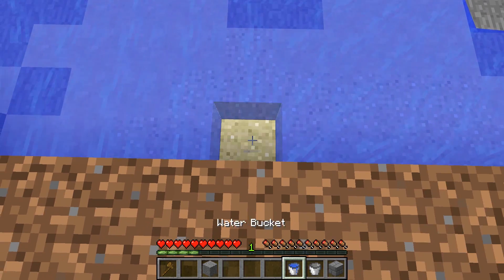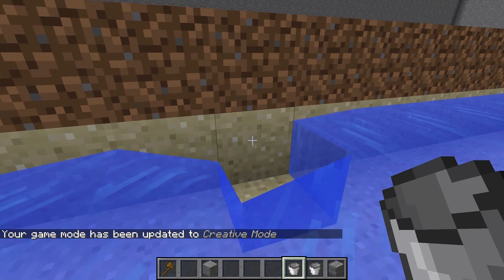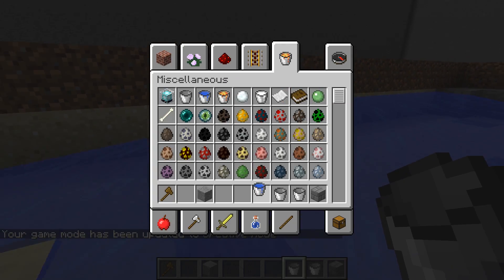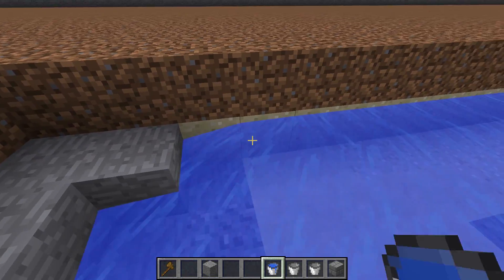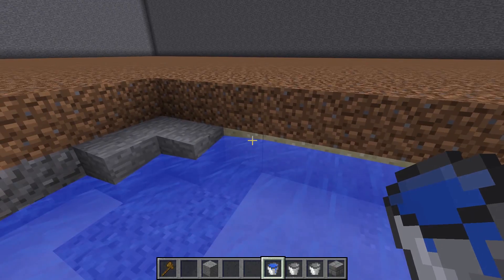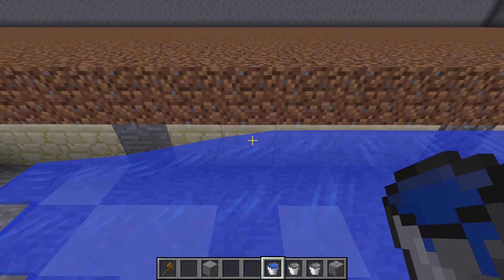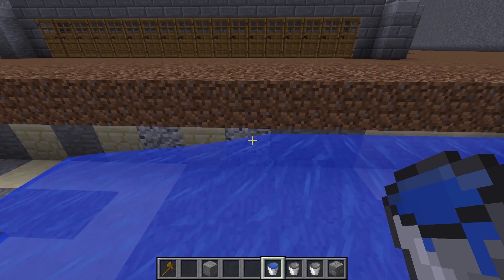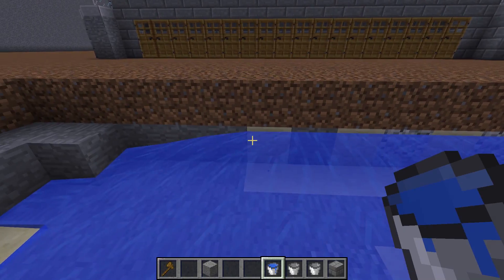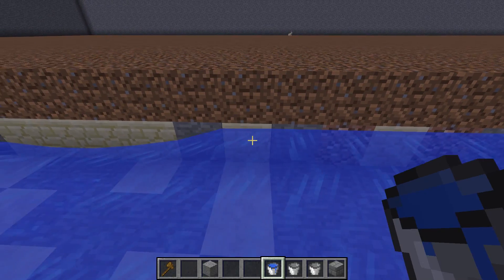Since we're in creative mode, I'm going to go faster. You're going to put water all across the edges — all source blocks — all across all of the edges, but do not go past those three corner blocks. Those three blocks need to stay just like they are; don't put any water on them yet.